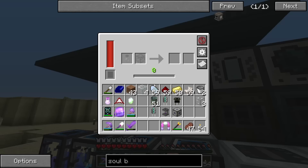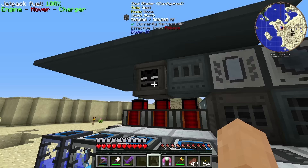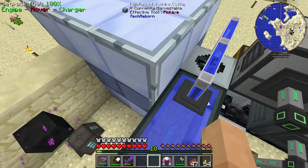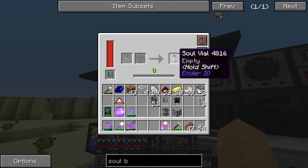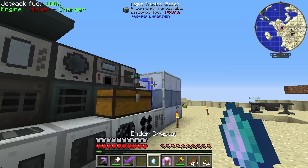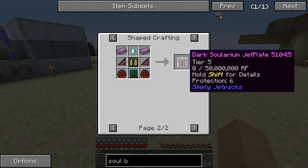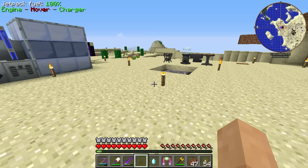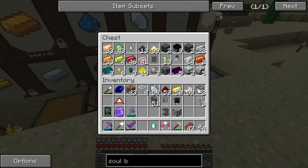I'm going to get it in octatic as well because they're pretty easy for us to make. The reason we need this is we need a soul vial with an enderman, which is really easy to get - 10 levels and a vibrant crystal. Boom - it shoots it across. We do get the soul vial back, but we also get this ender crystal. Sadly, you can't use this for anything else, but it is used for the dimensional transceivers - and also the staff of traveling, which is kind of useful.